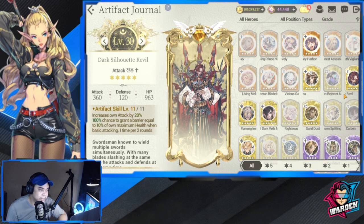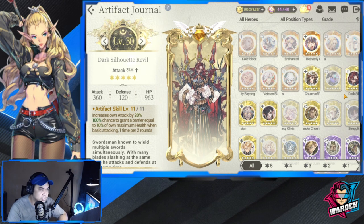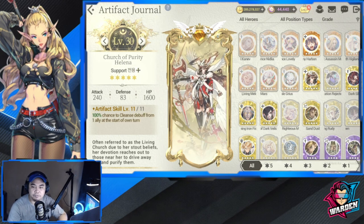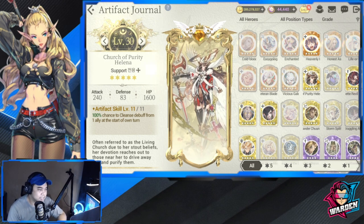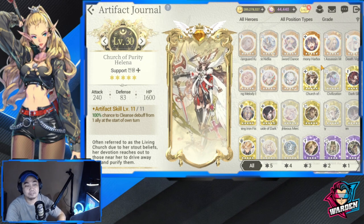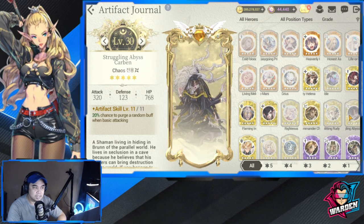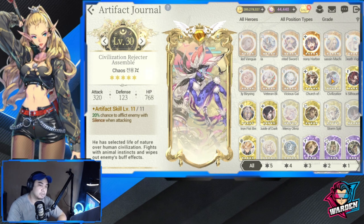Dark Silhouette Revil increases own attack by 20% and has a 100% chance to grant a barrier equal to 10% of own maximum health — also very good. The last fated artifact is Church Purity Helena: 100% chance to cleanse a debuff from one ally at the start of own turn — very, very good. To repeat: the only two fated artifacts not to develop are Struggling Abyss Carbon and Civilization Rejecter Assemble.